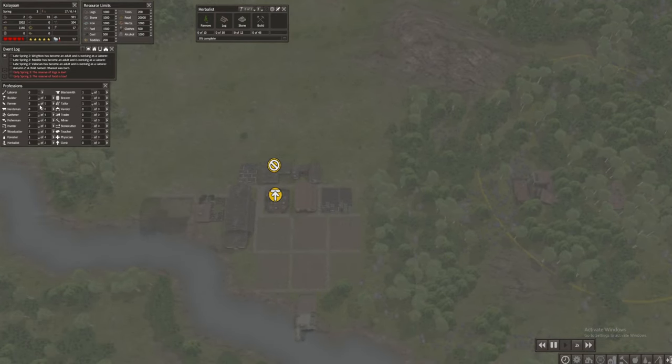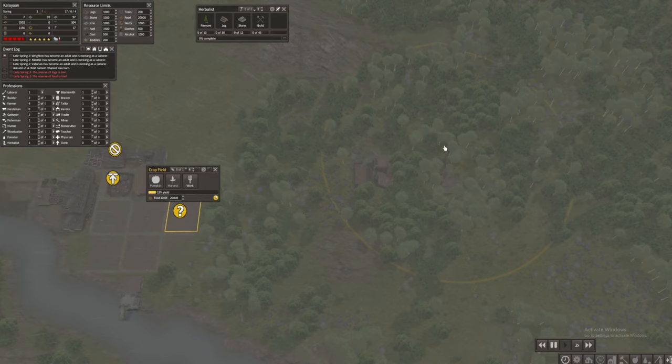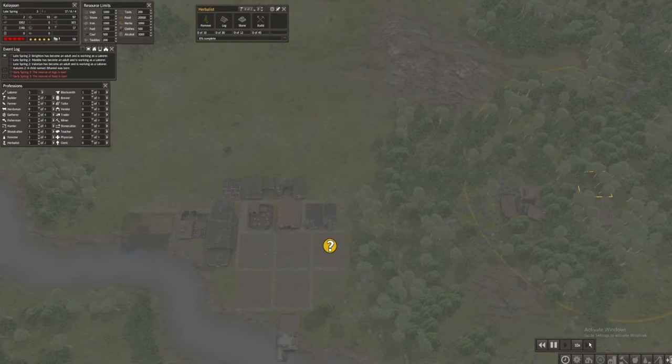We do have five farmers. I can put one into laborer work so we can start getting some logs for this construction. Let's put the speed to 10 for now.